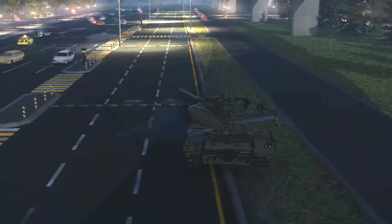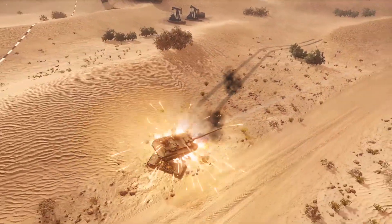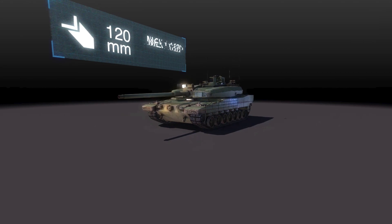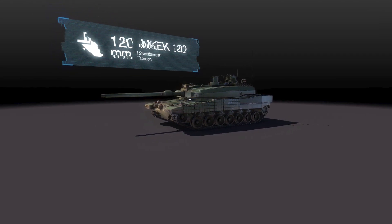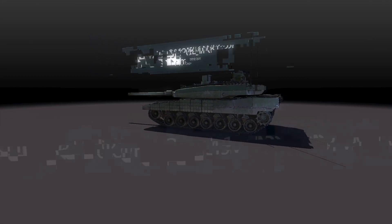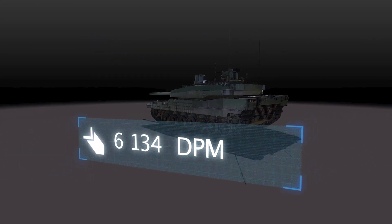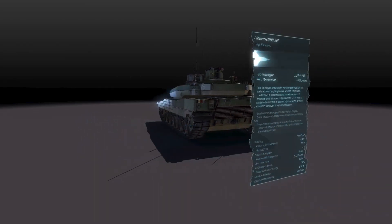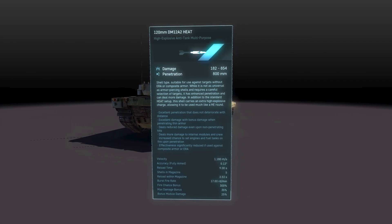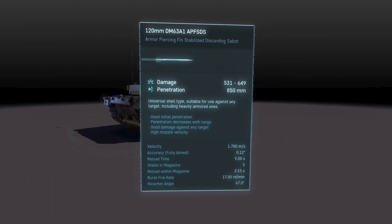Using terrain or mobility to cover your sides and your lower frontal plate is essential, as those zones can be easily penetrated. As for the firepower, the Alte has a cutting-edge 120mm smoothbore gun with a 5-round ready rack, giving new meaning to the term "silent but deadly." It can deal 6,134 points of damage per minute while the rack is full. The ammunition consists of armor-piercing, shaped charge, and high explosive shells.